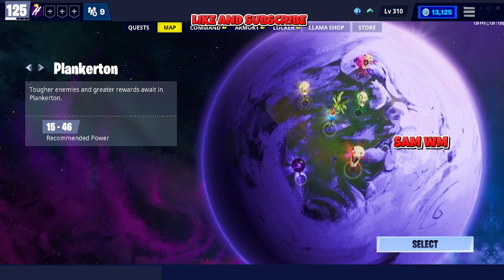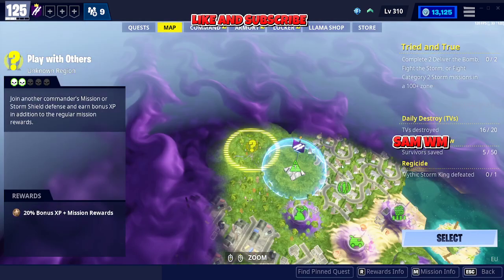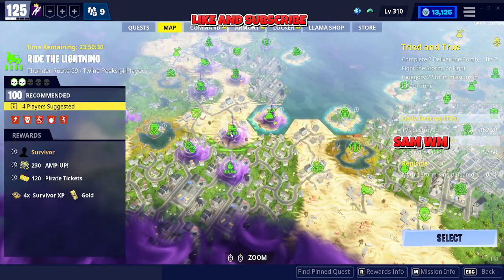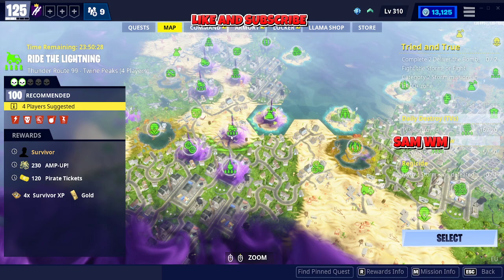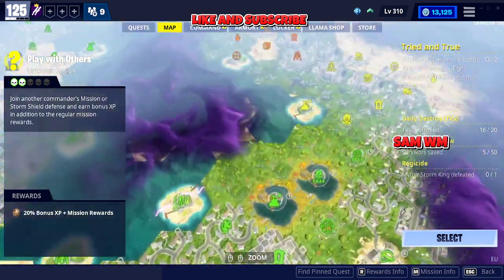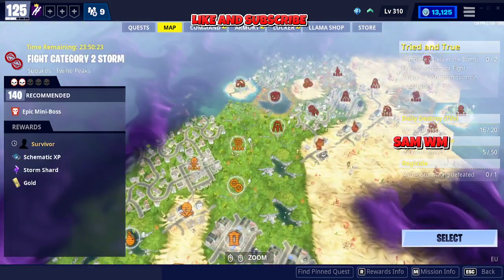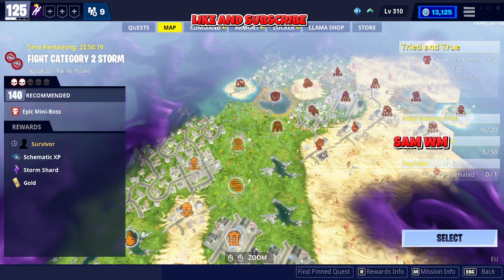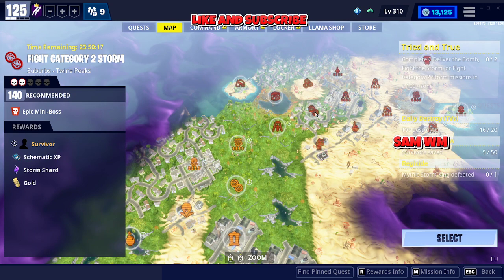There are two legendary survivors, both pink. The first one is going to be at power level 100 — as you can see on screen by the lighting, you can get a legendary survivor there. The second one is going to be at power level 140, category two storm, where you can get another legendary survivor.